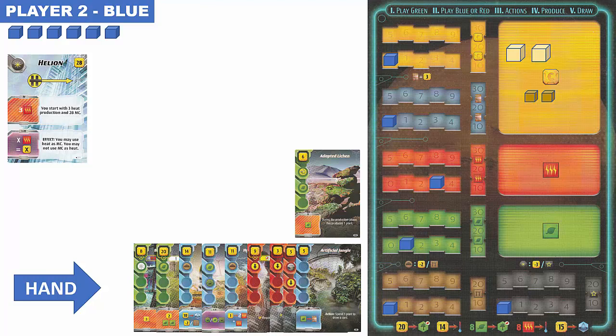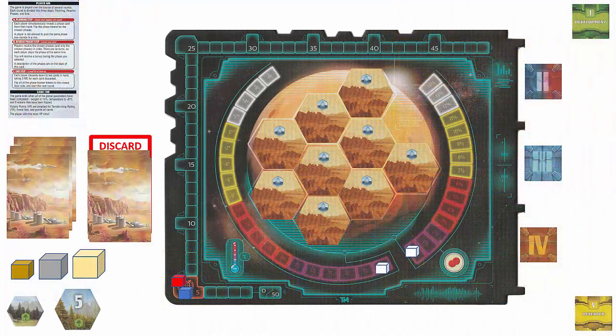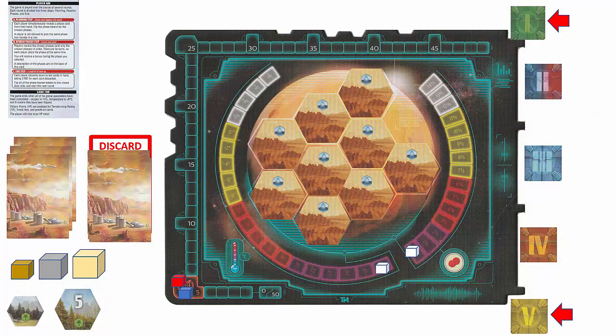This ends the resolve phase step since all phases have been completed for this round. The phase tokens are then flipped back over to show they are no longer active. The last step is the end step: players must discard down to ten cards in their hands, gaining three mega credits for each card discarded. Since both players have fewer than ten cards, no cards are required to be discarded during this step.